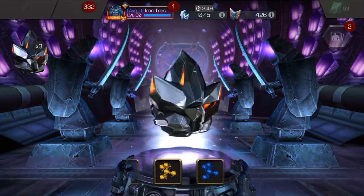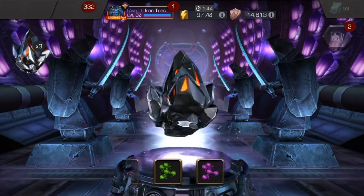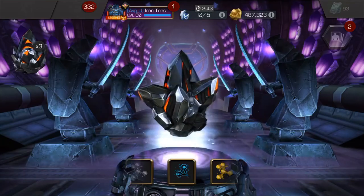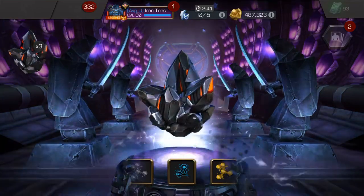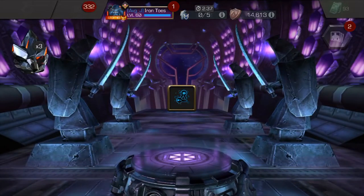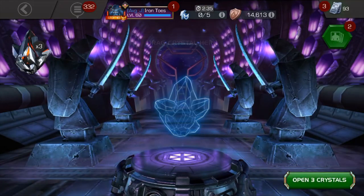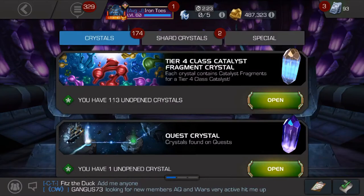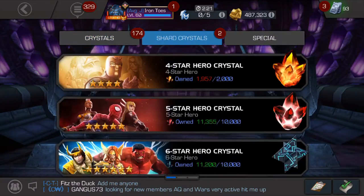Let's spin this one out and then we'll pop the other three. I've got a five-star and a six-star crystal to open. See if we can get something good. It's more T2 Alpha — I can't complain about that. It seems like with a crystal like this you'd rather have the most rare thing out of it. So 12,500 T2 Alpha fragments and 8,500 T5 Basic — I think that's probably just about as low as you can get.